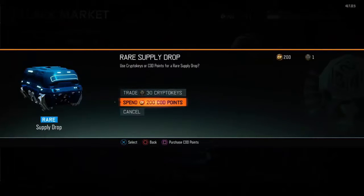COD points are a new thing that Treyarch added into Black Ops 3 where you can essentially buy rare supply drops with COD points, like you did in Advanced Warfare to buy supply drops. You can only use COD points on the rare supply drops, but that is okay because the rare supply drops have been buffed a lot.